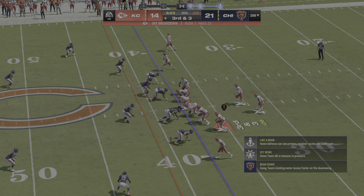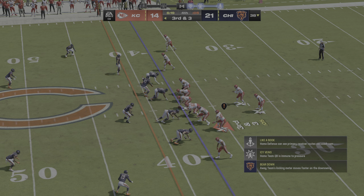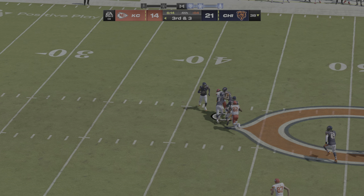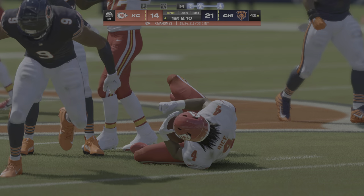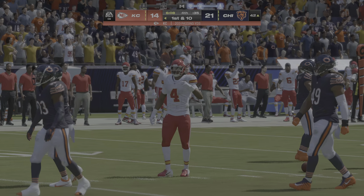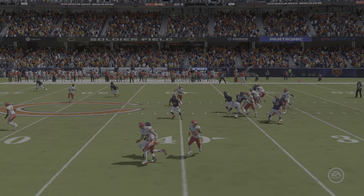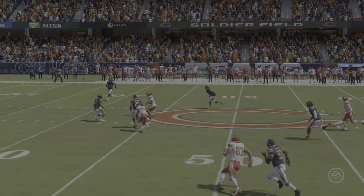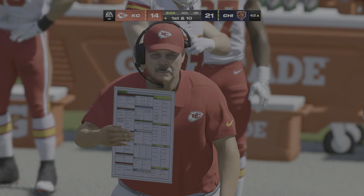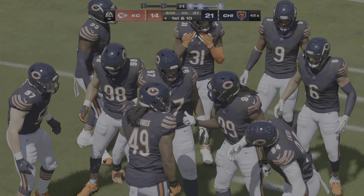Third and three — Mahomes now to throw. Working in the middle of the field, and he's got a man, complete! And he's going to have another first down as the tackle's made here at the Bears 42. They were in search of a short gain on third down, and they wind up nabbing over 20 yards. I like the design that we're seeing right there. This is what they need — down by a touchdown here in the fourth, they just need to keep working their way downfield, and when they see openings, take their shots. The drive continues as they search for a tying touchdown.